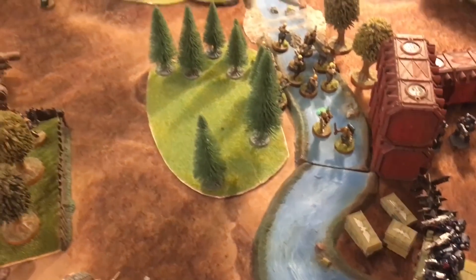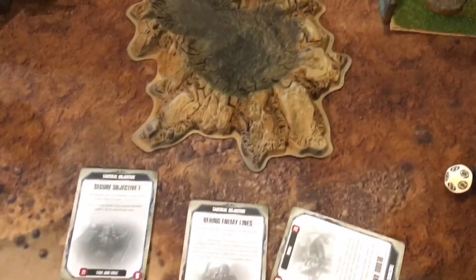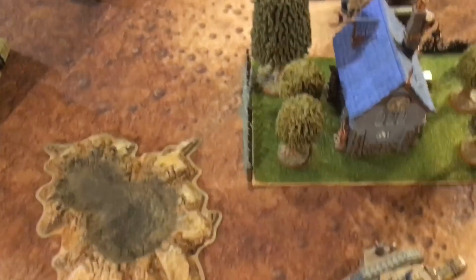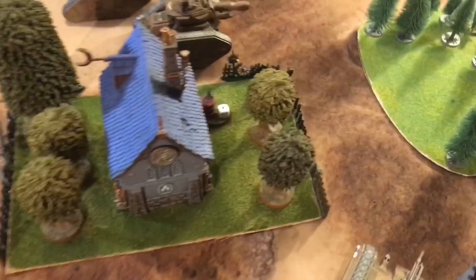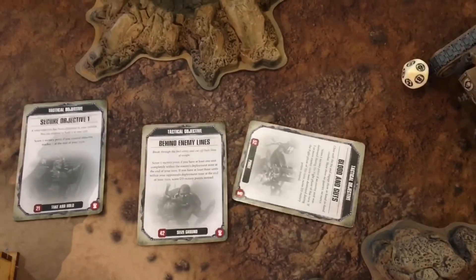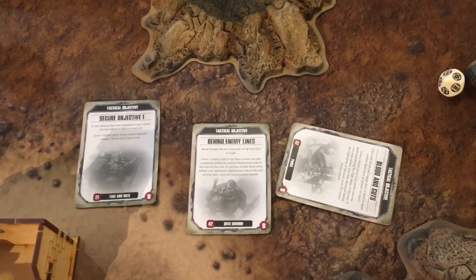Guard Turn 4 scoring: Secure Objective 1 for the captain. Behind Enemy Lines for D3, rolling a four for two points and keeping it. Blood and Guts is discarded. Guard score two points this turn. Moving to Crimson Fist Turn 4.